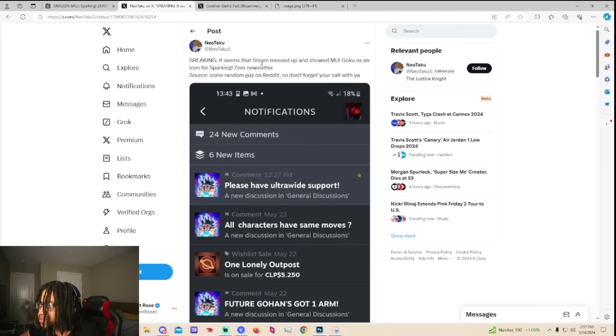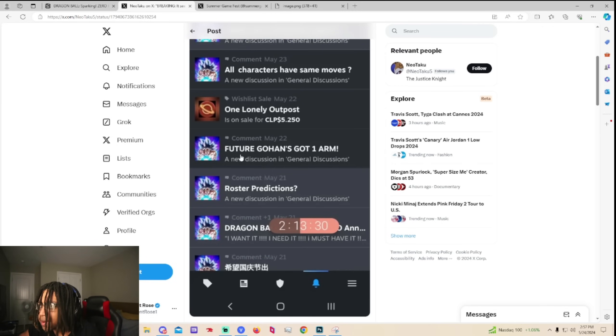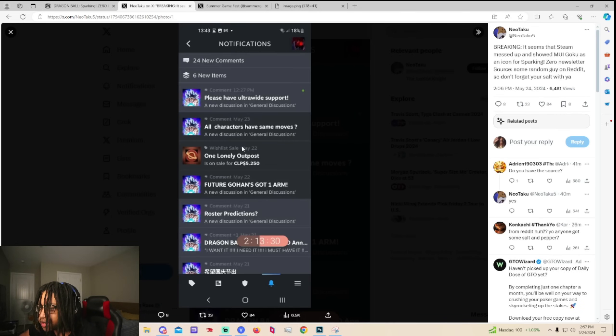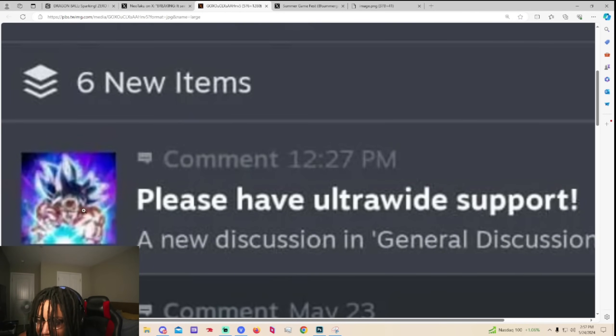It seems like Steam messed up and showed MUI Goku added as an icon for Sparking Zero. The source is a random guy on the radar. So this is like a better picture — let me see if we can make this bigger. Oh wait, we might be able to make this bigger — open image, it's like higher quality.